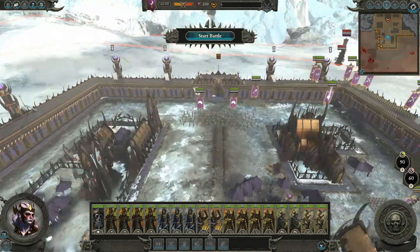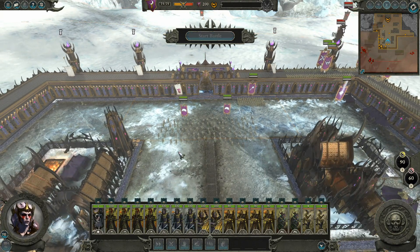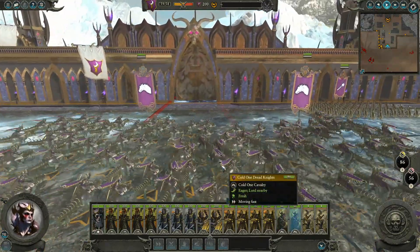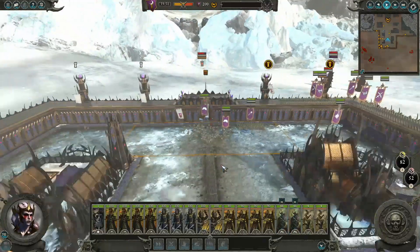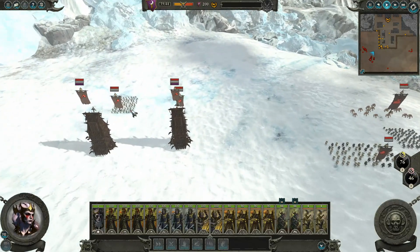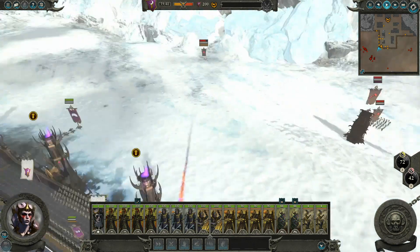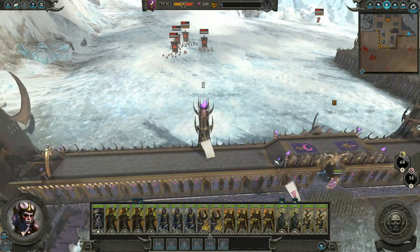That should be good to go. Let's send these guys out - we probably don't need to send both of them, but we're going to because we've got them and they look really cool, and those are all good reasons. We'll bring them straight back in, or we may just charge in. These are Hailbirds so we don't want to charge into them, but they're not going to be paying attention to any of my guys.